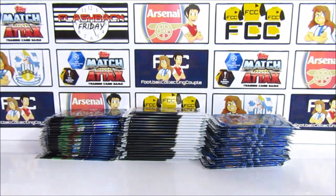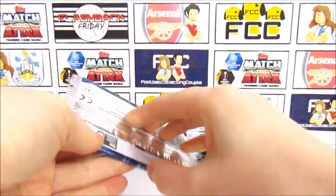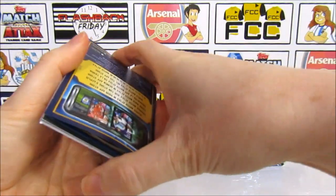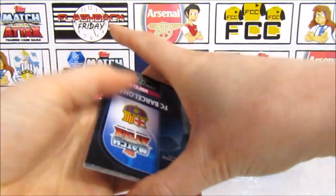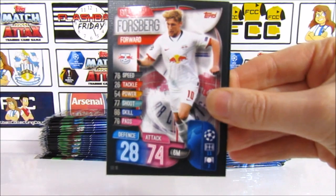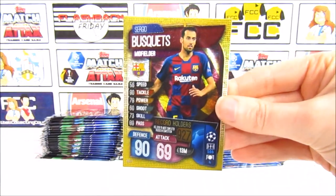For our first Match Attacks Extra International pack I'm going to go with just a normal collection this time. The first Stacks of Packs we did was with a normal UK box — you can check that out in the iCard if you missed it. So in this next pack we have a Goatzer, Oshiman, Forsberg, James Milner, a Kimmich, and then we have a Busquets Record Holders — that's a nice one to get, but not a 100 Club. That's four packs.